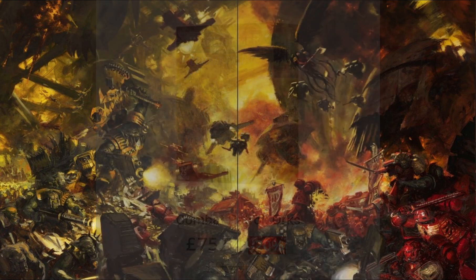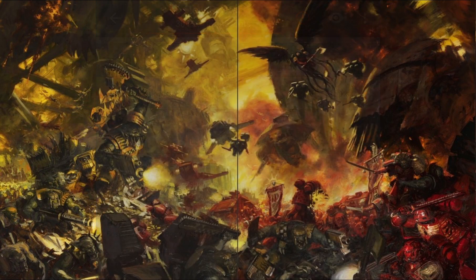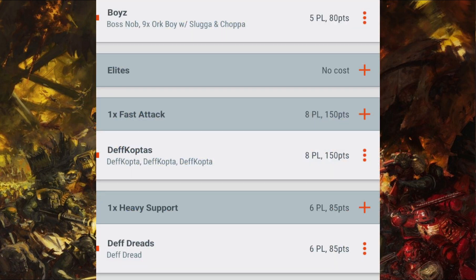Now how many points will you get in that box? Well, you'll get over a Patrol Detachment asking price — you'll get 510 points in that box. Depending upon who you're having a game with, they may be quite happy to let you have that extra 10 points. So it's a brilliant starting point for an army.